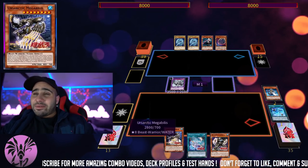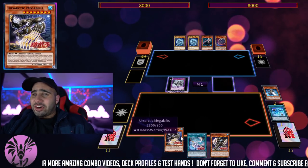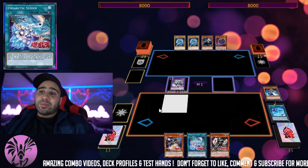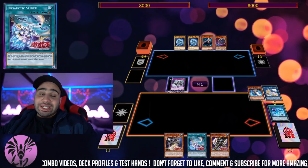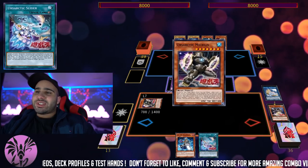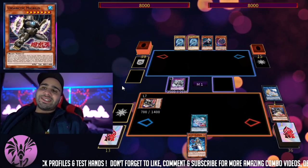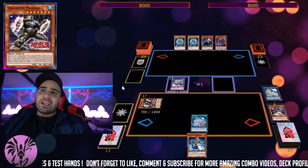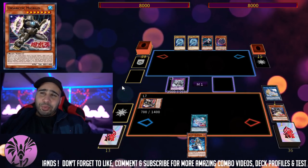This is the actual combo. If you have just any level 7 Earth Ursarctic and then a level 8 Earth Ursarctic, and you have Monster Reborn for the Earth Ursarctic, you can do a pretty nice setup. You're going to pitch the level 8 to summon the level 7, or the other way around — it doesn't matter. Summoning the level 7 is actually better when going first, and summoning the level 8 is better going second, because the level 7 is an advantage generator while the level 8 is a board breaker or interrupter.